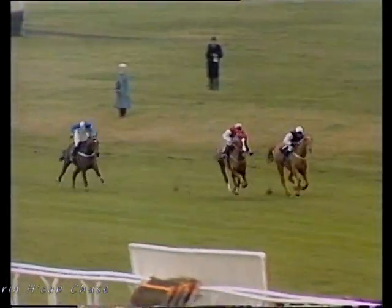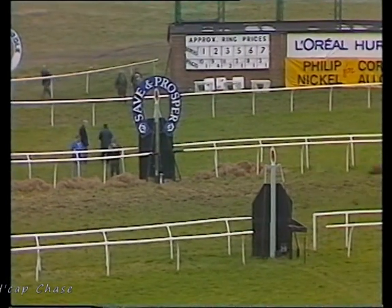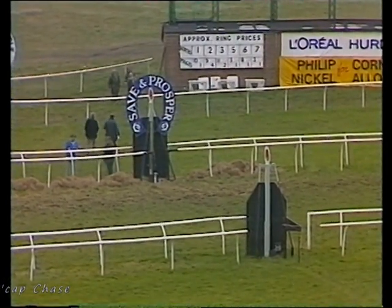It's Solid as a Rock and Polyphemus, with Polyphemus quickening again as they come to the final fence. Polyphemus on the far side, Solid as a Rock on the near side, Brown Windsor in third. Polyphemus now from Solid as a Rock and Brown Windsor finishing strongly, and it's Brown Windsor coming to challenge now as they race towards the line. Brown Windsor comes to challenge Polyphemus — Polyphemus holding Brown Windsor at the line.